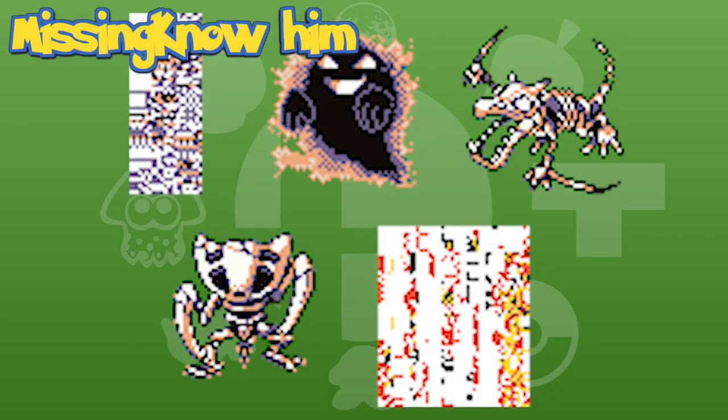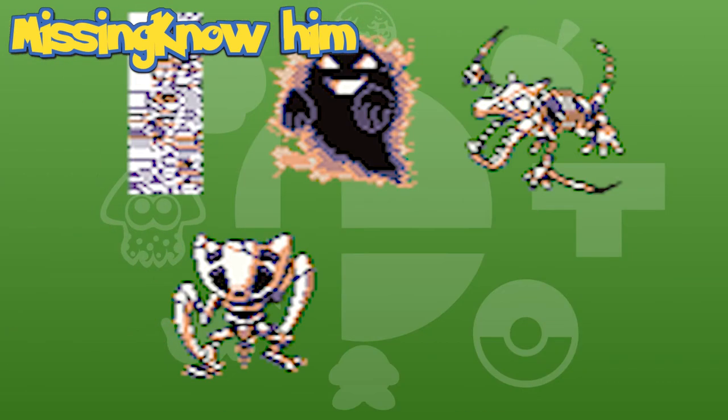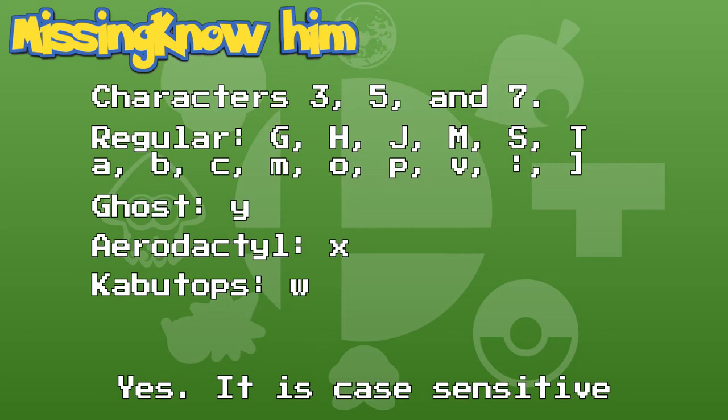Missingno has five different sprites. While one of the sprites can only be encountered in Pokémon Yellow, you can actually choose which of the other four will show up. The third, fifth, and seventh characters in your name will determine whether you can find Missingno at all, and depending on which characters you use, will determine which sprite you get.